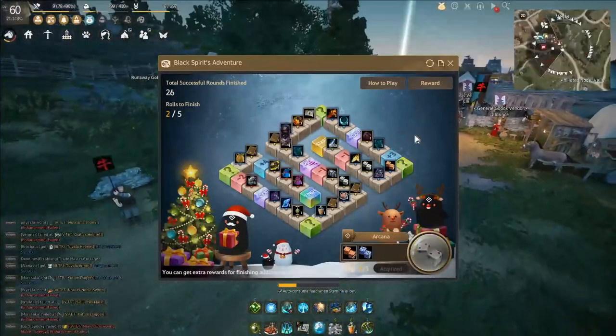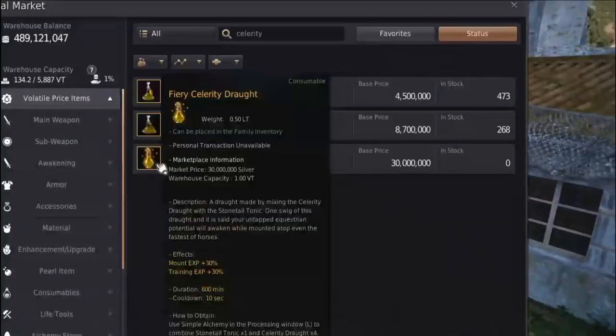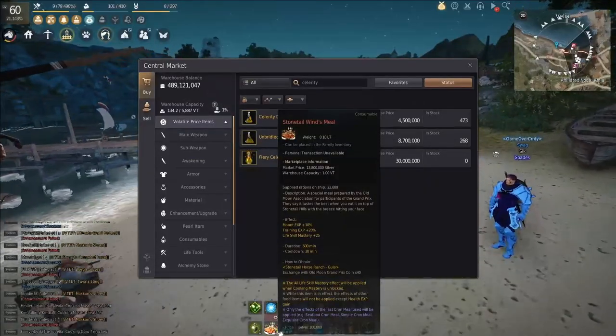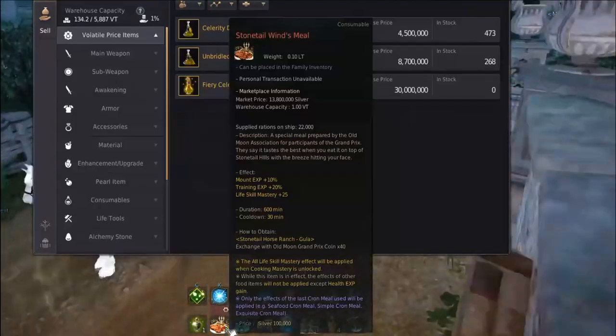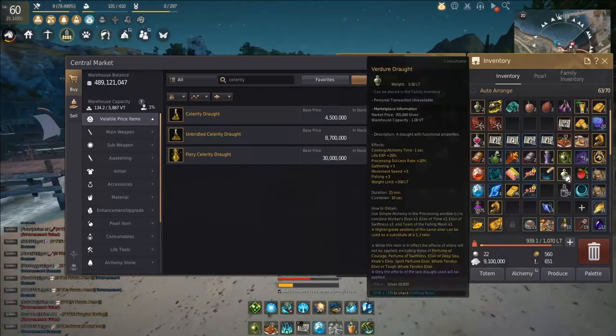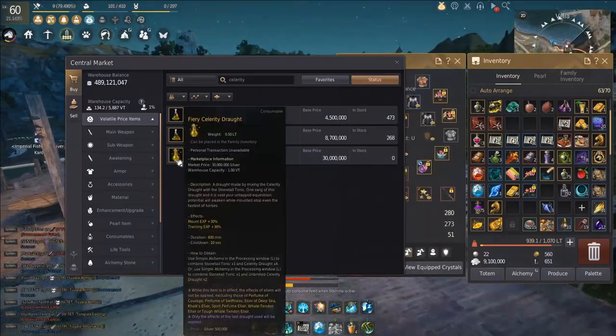I'm going to use this plus four dice to jump four more squares and grab that life skill mastery scroll. There are a ton more buffs you can use, but some are pretty expensive — just use whatever buffs you have access to and spend the money you're willing to spend. Just be careful: some buffs cancel each other out. For example, using a Celerity Draught and then a Bajur Draught will cancel out the Celerity Draught.